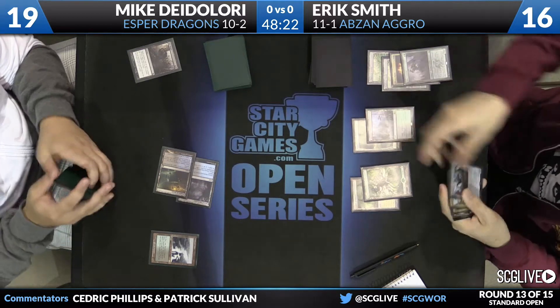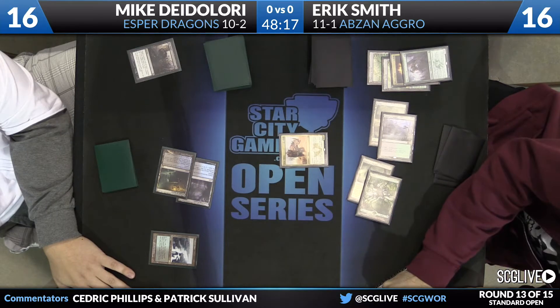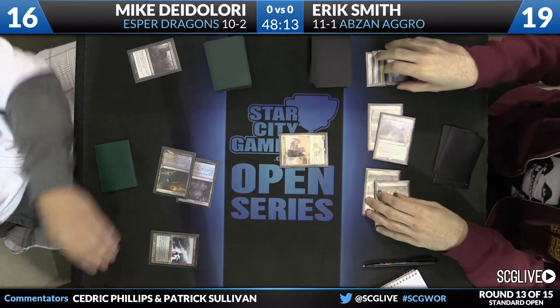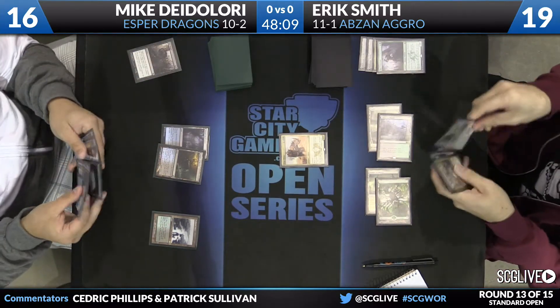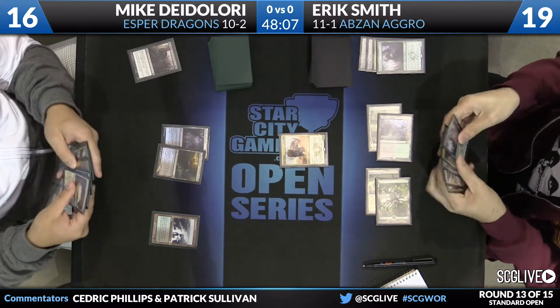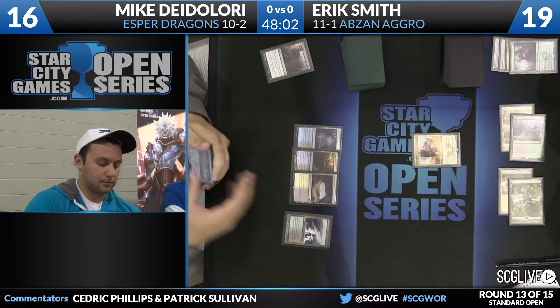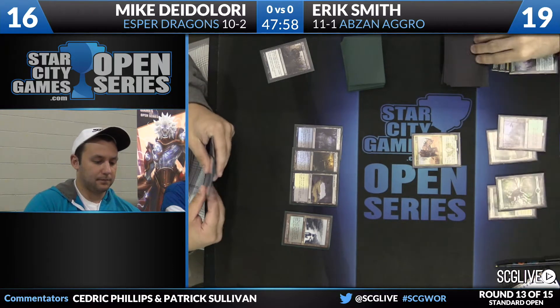Hangarback Walker is the draw for Eric Smith. Perhaps it's time to play that for two, but he'll go with a Siege Rhino — a really good Den Protector there for Smith. Got him for two points of damage, traded with a BioBlight. Can't be too upset with that. DeLaurie does have a land to play there in Caves of Koilos. He'll see if he has an answer to the Rhino, but for now he'll just pass the turn back over to Smith.